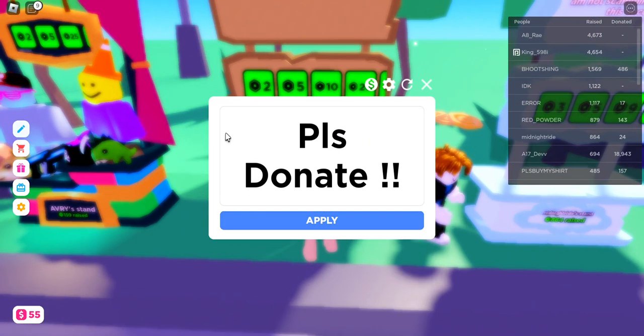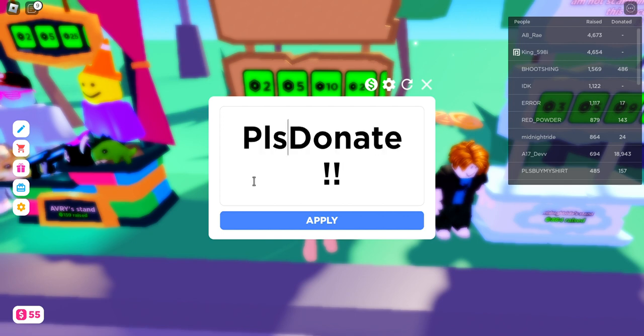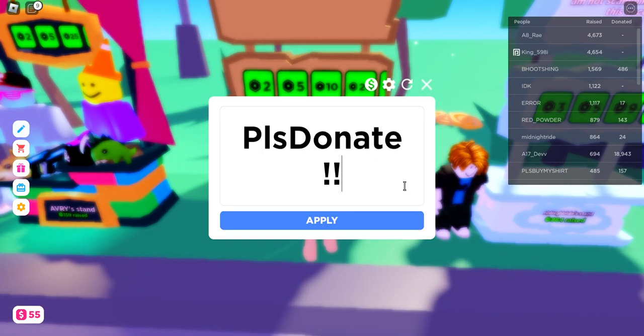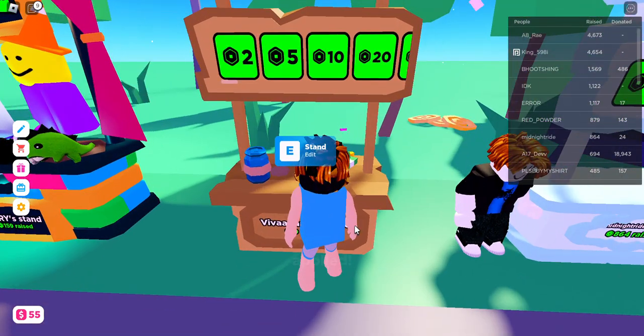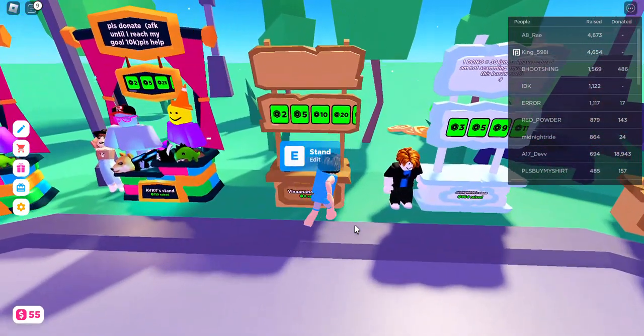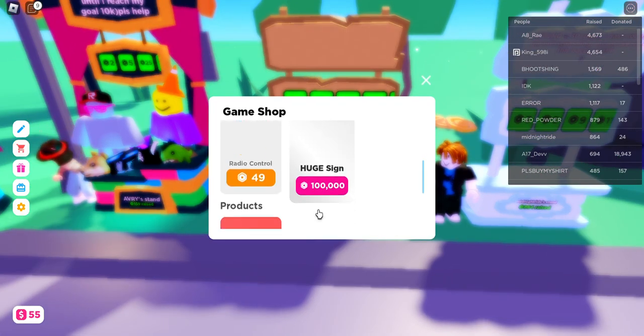After updating the text, it will appear on your board. I think there may be an issue with the server right now. If you enter your text normally, it should update on the board without any problems.